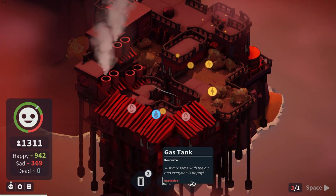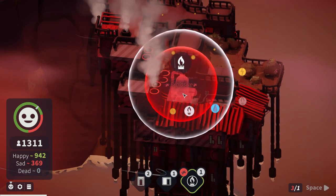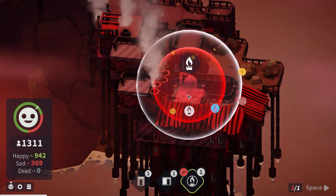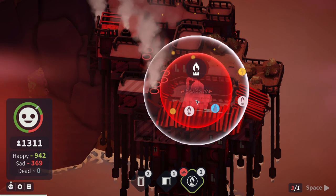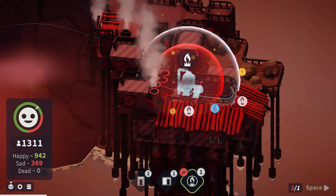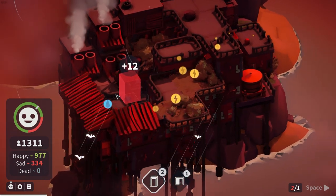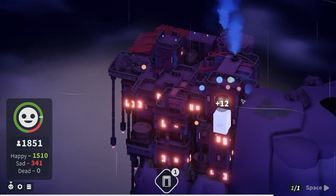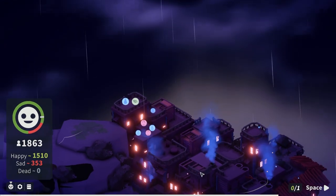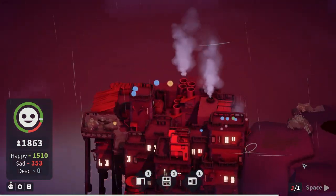Is putting the gas tank going to blow anything up? I think we're far enough away from our electrical requirement - he said optimistically. Nothing exploded, which is good. And here we find ourselves - we've managed to build out the town. It's not quite a city, is it? It's more of a small hamlet stacked on top of each other. We're at 81% happiness - we've done pretty well on this level, it seems.